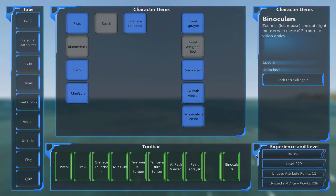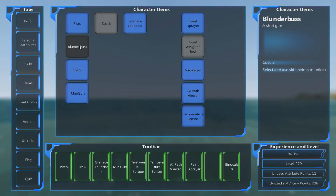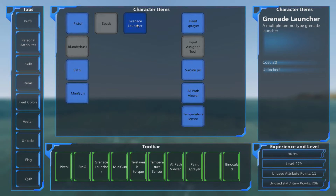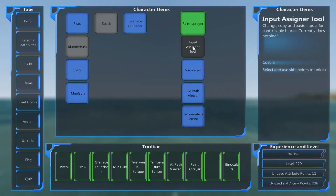Under Items, these are items your character can use. You start with the pistol by default and can add others using item points. The blunderbuss is next; then the SMG — a nice rapid-firing gun; the minigun; the spade, useful for digging on the ground; and the grenade launcher, which along with the minigun is potentially the best personal weapon if you play in that faction. The paint sprayer lets you paint your ships particular colors, which we'll cover in fleet colors. The input assignment tool lets you copy and paste certain values between input assignments — an advanced technique that starting players generally won't need.